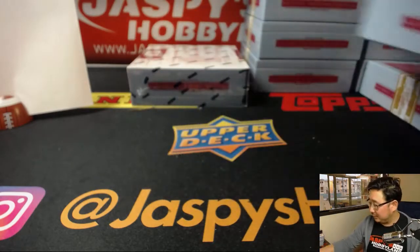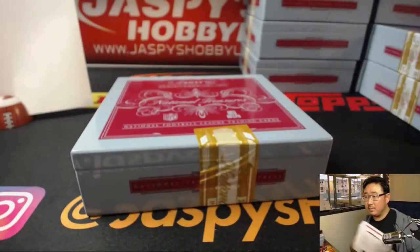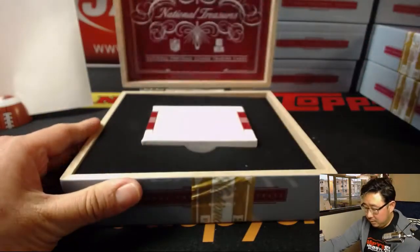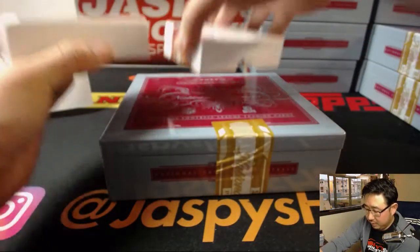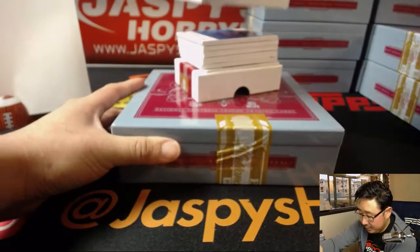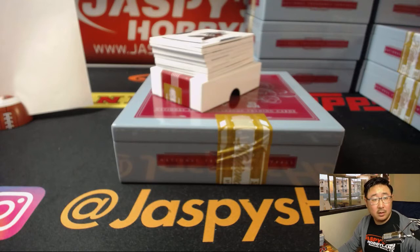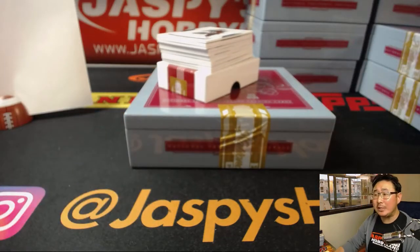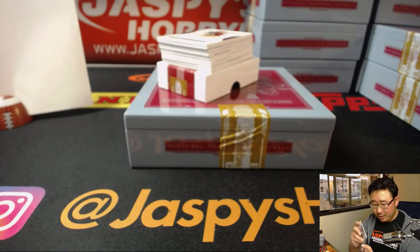Good luck, good luck everybody. Kind of a fatter box — maybe an extra hit in here. Christian McCaffrey on the bottom. I will have more NT Pick Your Teams, maybe one or two more, but we have to sell out the last one first — four teams left in Pick Your Team 7. And I honestly don't remember if I pulled you a Deshaun Watson, Jeremy Tillman. 57 out of 99 — that goes to Eric Coyle, number 7.